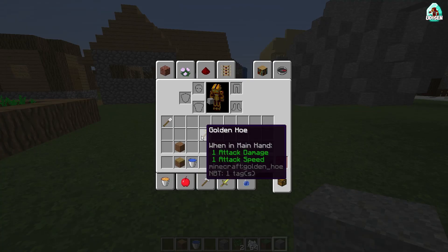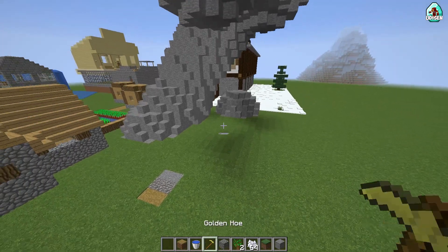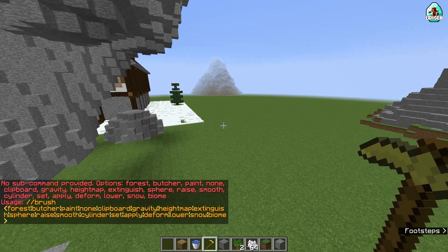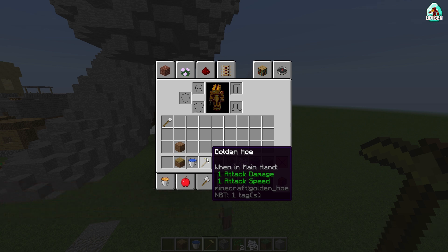After that, choose your favorite tool — for example, a golden hoe or any other item in your inventory — and use the command with double slash brush. Press enter. Now you have bound your brush tool to the golden hoe. It means another gold hoe will not work for you; it only works with this specific item. Remember this.